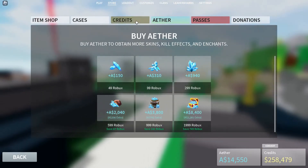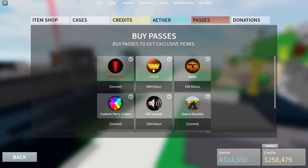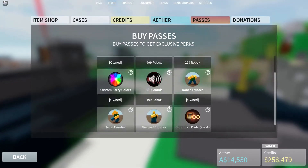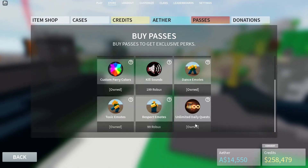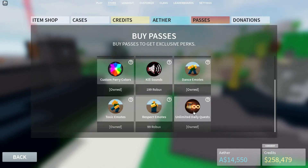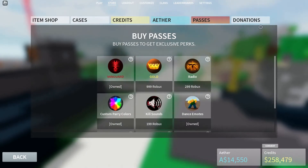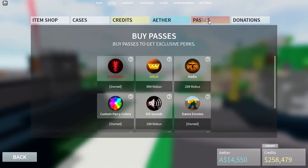I recommend spending credits on getting Vanguard, Gold, or something like that. If you want to get more value, get unlimited daily quests — it's really cheap and if you're fast at doing daily quests, you can just keep getting them. There's also a donations option if you want to donate.